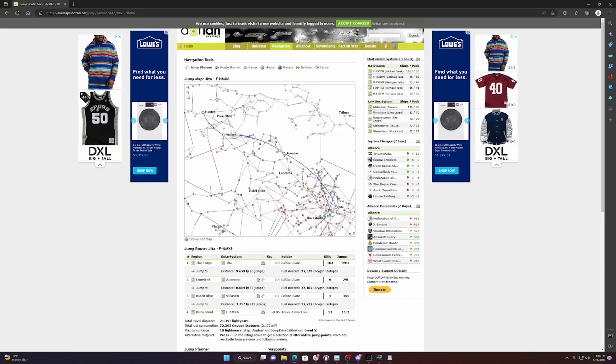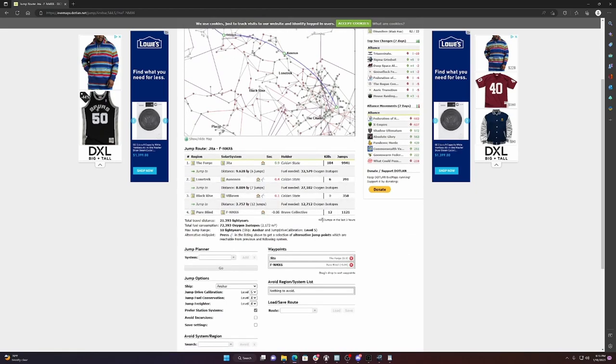Fuel consumption is a big deal. Each freighter uses its own type of fuel — Gallente jump freighters use oxygen isotopes, Minmatar use hydrogen isotopes. Whatever jump freighter you buy, always make sure you're only buying the fuel that works for it. Double-check that before you undock, because it's terrible when you're in the middle of nowhere and can't make your jump.